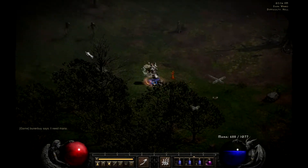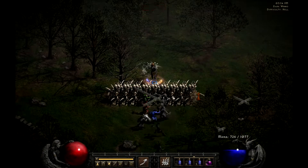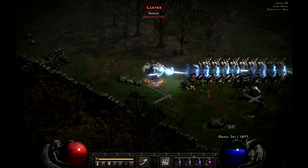Bone Wall can actually sort of funnel enemies into a line, which is perfect. As you can see here, the Fallen are sort of getting into this nice single file line — two single file lines, kind of — and they're just slapping the wall, and you can just Bone Spear them to death. It's beautiful.